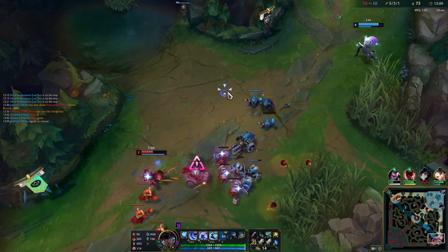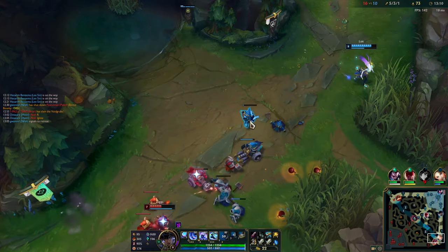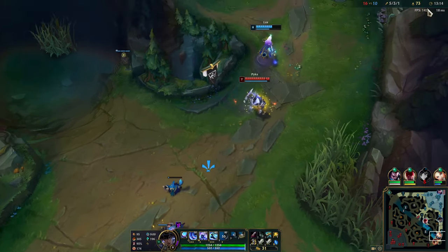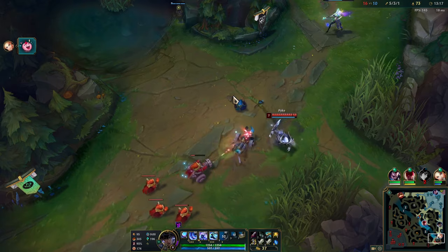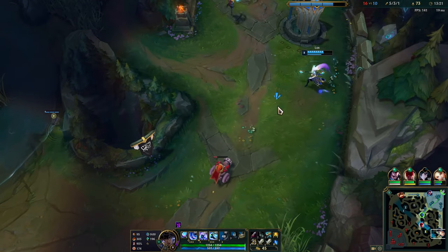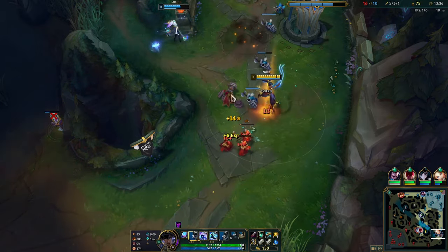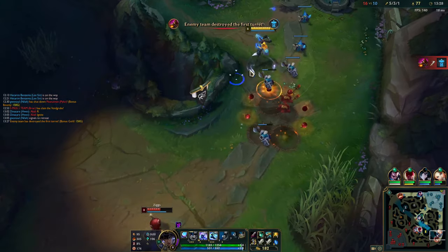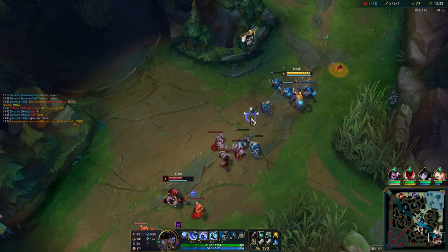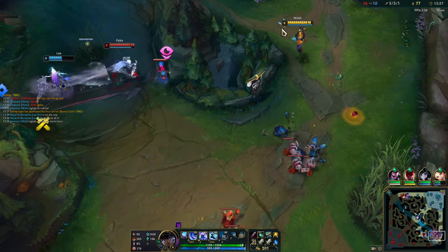I want to have some mobility to deal with the fact that Ziggs is so hard to get on top of. Another way I can try to deal with this matchup is to immediately pop ult the moment I get on Ziggs — he can't really disengage that fast. At least he's not reacting in time to do so. As long as I can drag him toward me with my ultimate, it's going to be really hard for him to get away without Pike getting some good peel off.